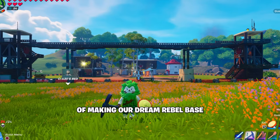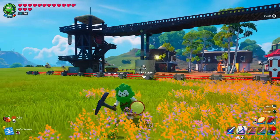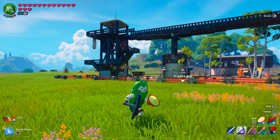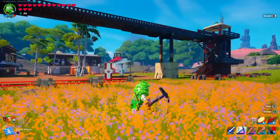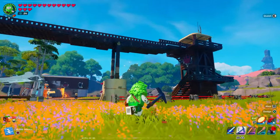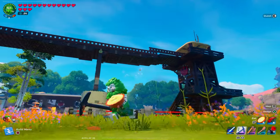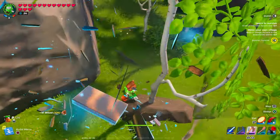Today's going to be part two of making our dream rebel base. If you guys remember in the last episode, we built watchtowers in each one of our four corners of our village. I took the liberty off camera and built our first bridge right here - this is going to be the intended design for each one of our bridges as we build them across from each tower.